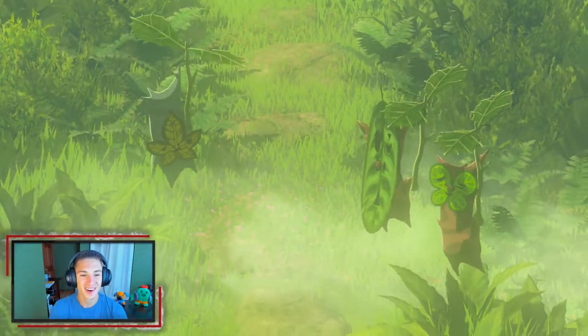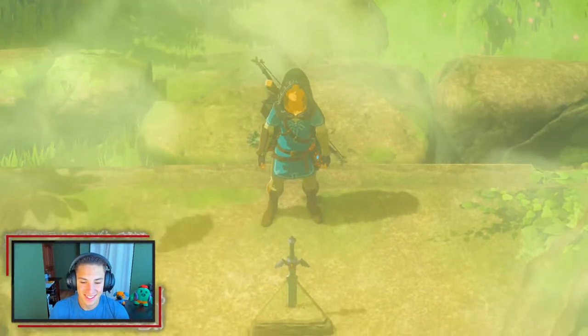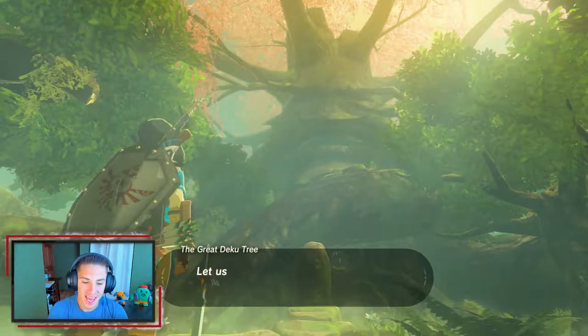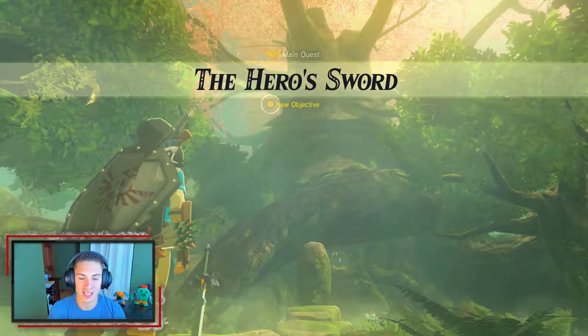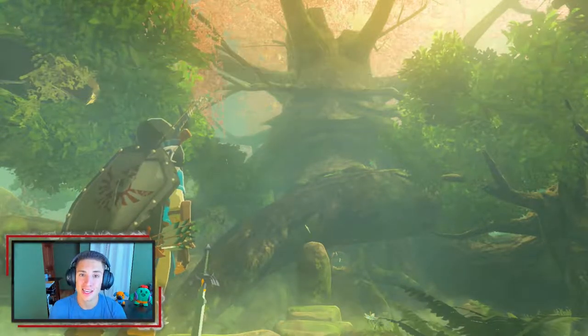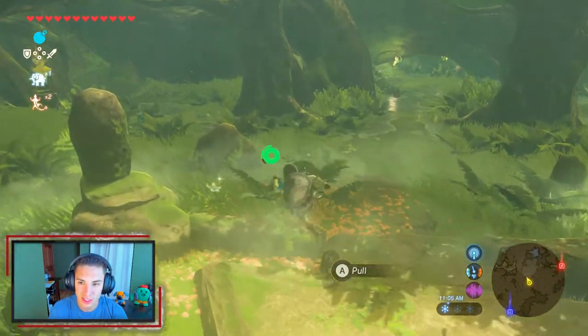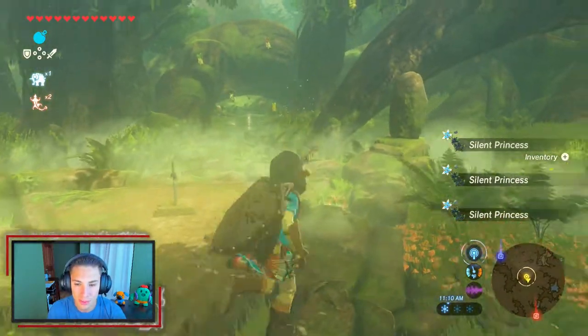I love the Koroks. The Master Sword is the best weapon in the game, hands down. But as the Deku Tree said, you do not want to try to take it when you're in a weakened state — that's why we need 13 hearts to pull this off. There are also silent princesses around here that we'll need for upgrading.